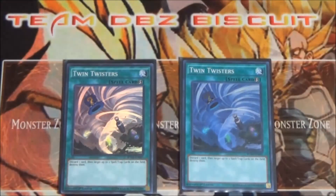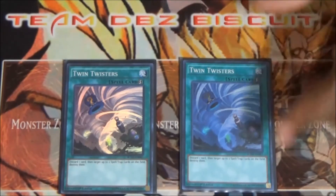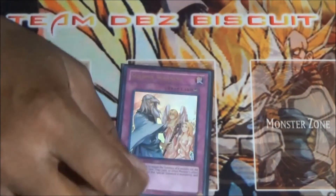Lastly for spells, running two Twin Twisters just to make sure the back row stays on lock. We don't want too much popping off back there, so make sure we hit those with Twin Twisters.